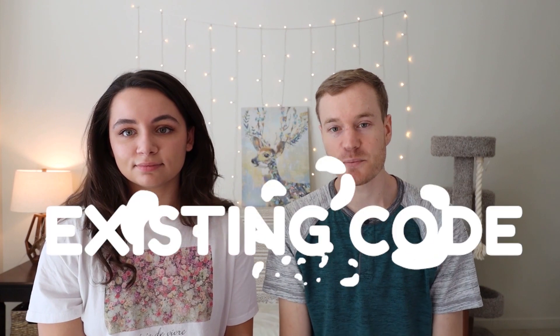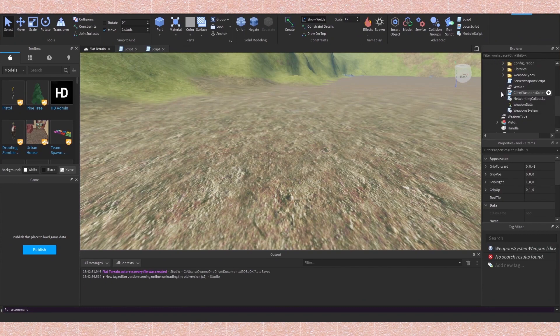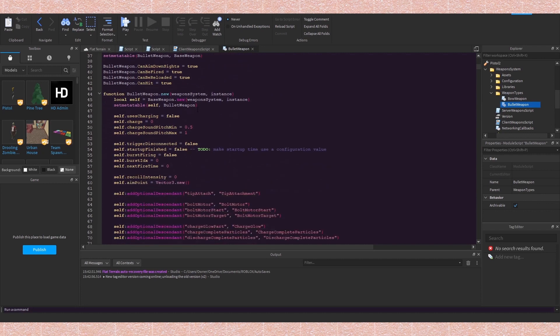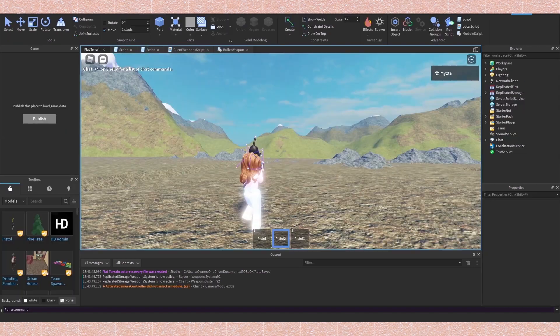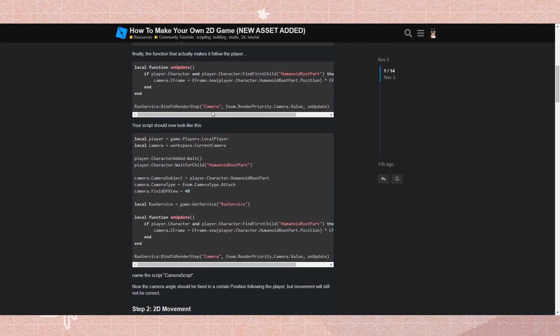Number two is to edit pre-existing code. Getting into the toolbox in the toolbar of Studio, you can insert anything you want that other people have made. In Explorer you can see everything that makes up the model you just inserted. A lot of times you won't get exactly what you're looking for, but you'll get tons of code you can look through and make do whatever you want. A lot of game development involves using pre-existing content — cutting and pasting code from toolbox, Stack Overflow, the dev forums, or a friend.